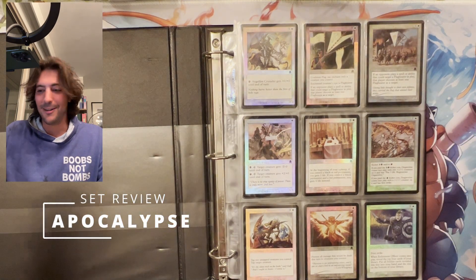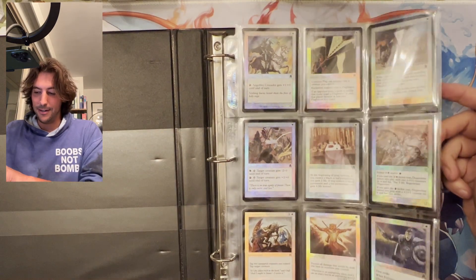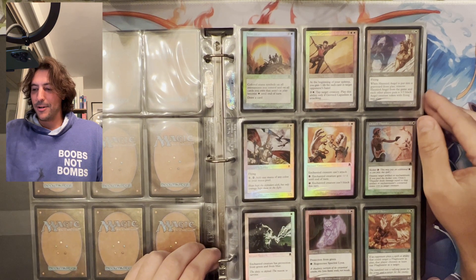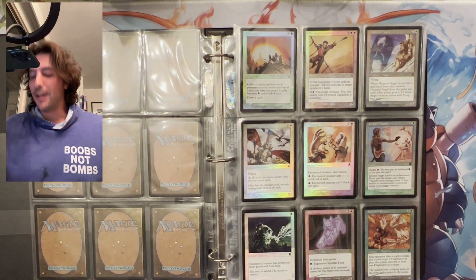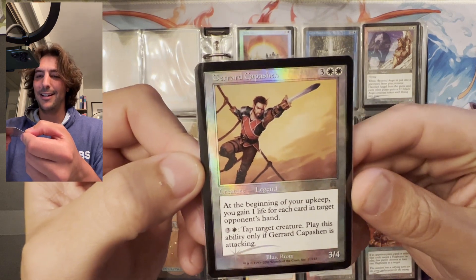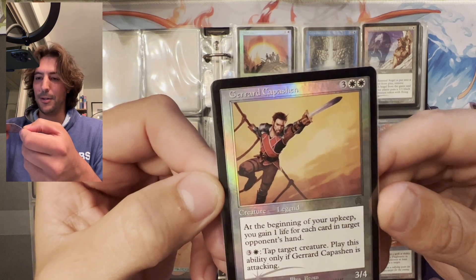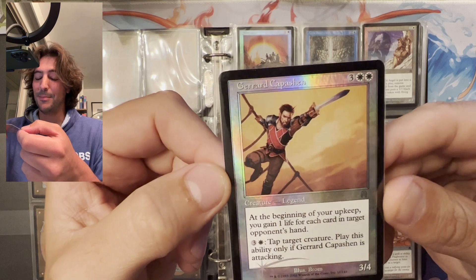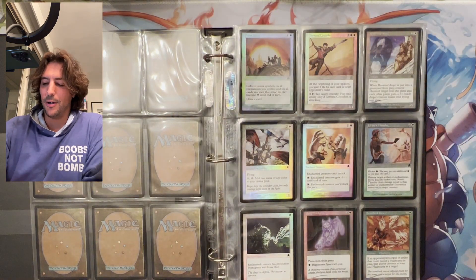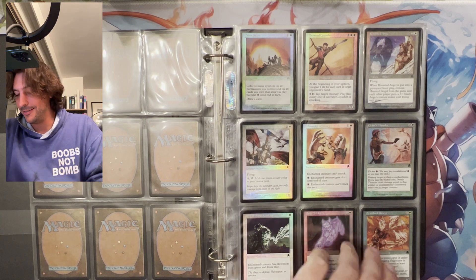Thanks for sticking around and looking at them with me. This is a pretty old set from 2001, and getting these old sets completed in foil is always a whole ordeal. One of our first iconic characters — let me just make sure I have the angle up — this is Gerrard, Jared Capashen, who sacrificed himself to kill one of the other legends. I wish I remembered all the lore but I loved reading it at the time, and I love the lore historians and all the stories on the Ether Hub.